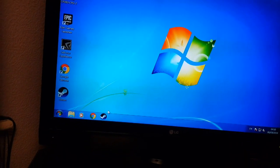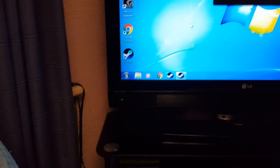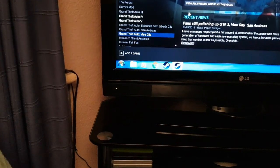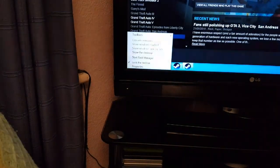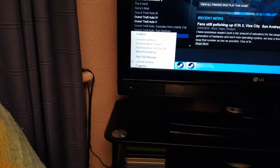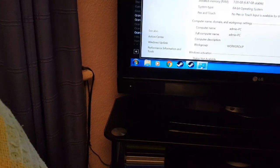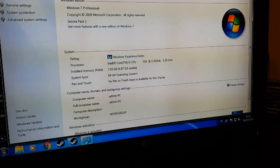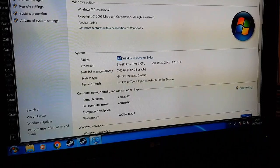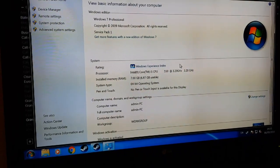Hi guys, this is the ultimate test to see how the budget PC shall do. Let me show you the PC properties — go to Computer Properties to show you the specs quickly, just to show I've not changed anything. Windows 7 Professional, i3 550, 7 gigs of RAM — that's everything pretty much. It's not overclocked, as that would change things too.